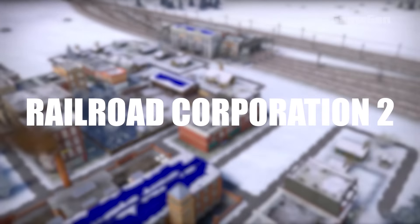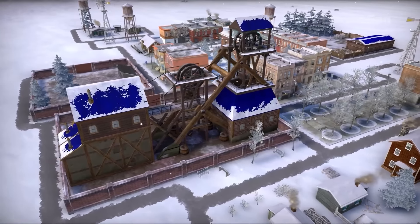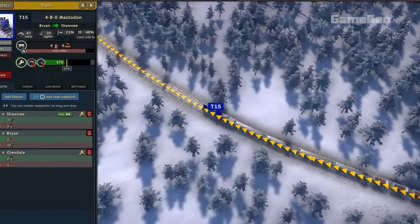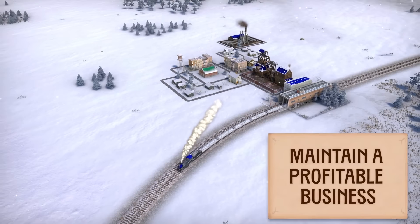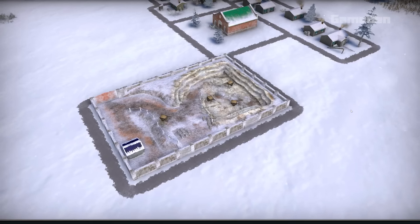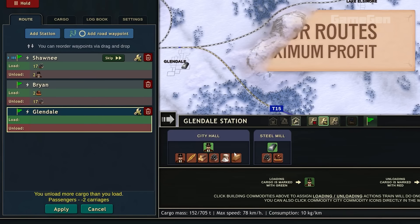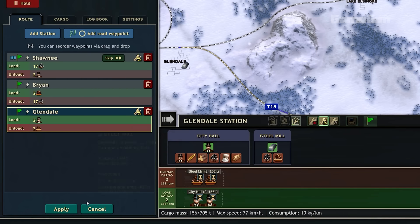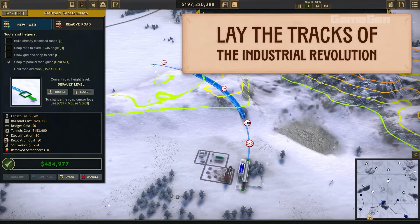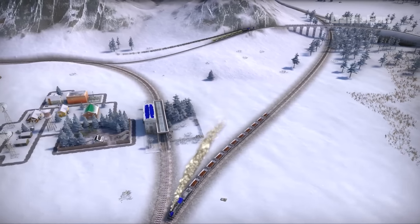Railroad Cooperation 2 will hit Early Access on Steam on September 9th, 2024. This early version will let players dive into managing their own railroad cooperation during the electrification of the rail industry at the turn of the 20th century. In this game, you'll grow your cooperation by developing cities, building industry facilities, and managing production lines. There are loads of cool features, like advanced engineering options to create bridges and tunnels, better signaling mechanics for smooth train flow, and a huge map to explore.